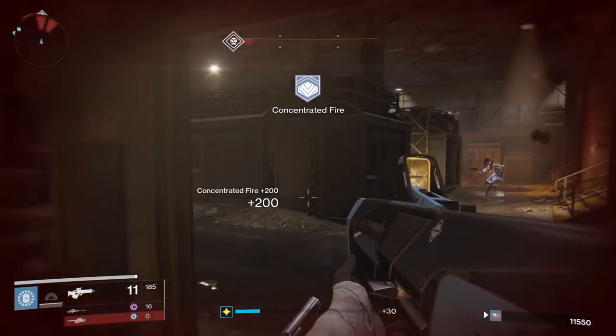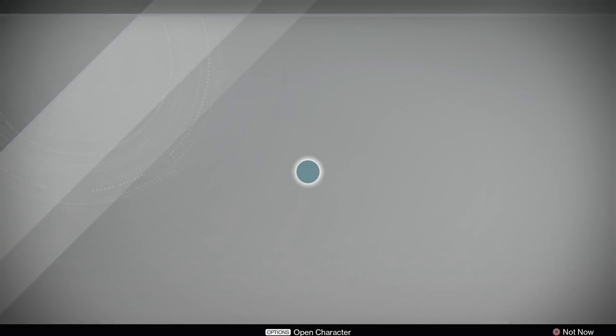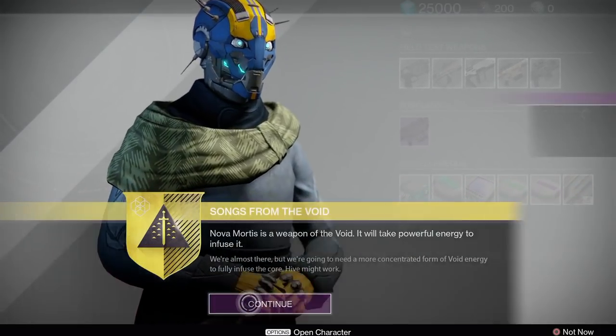This quest was extremely fast and easy once I got rank 7. Head back to the tower, go to Banshee-44, and turn it in for the next step of the quest.